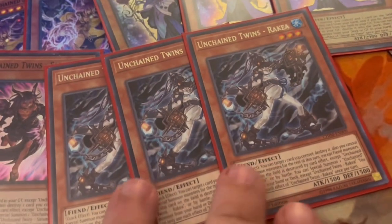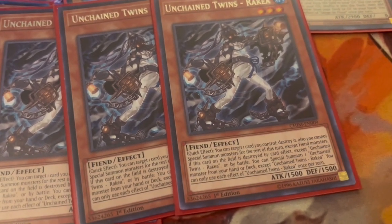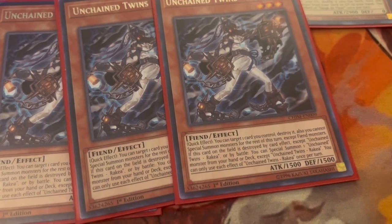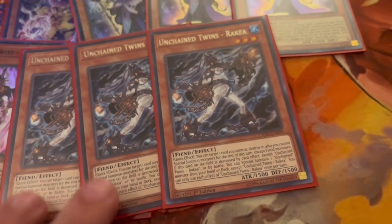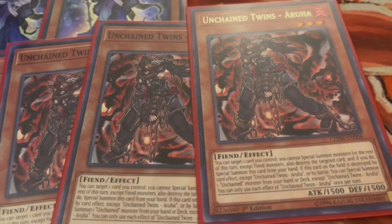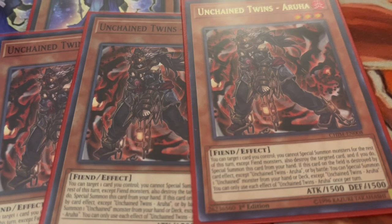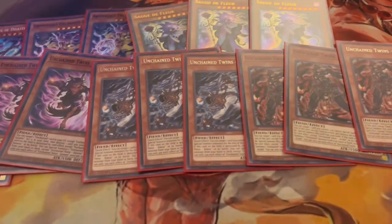We're also playing three of Unchained Twins Blue — a quick effect on the field that lets you target one card you control and destroy it, though you're locked into fiends for the rest of the turn. If this card is destroyed by battle or card effect, you special summon one Unchained monster from your hand or deck except itself. Aurora can also be special summoned from the hand by destroying a targeted card on the field, and when destroyed, floats into any Unchained monster.